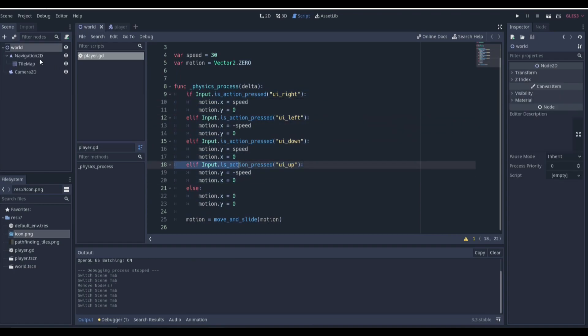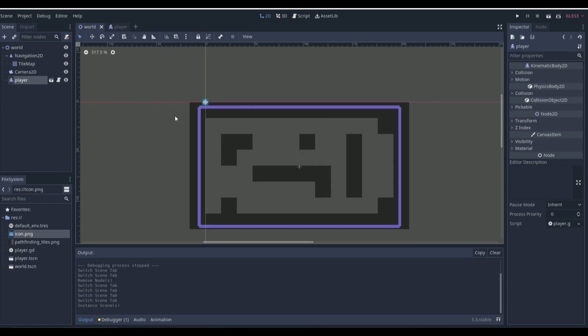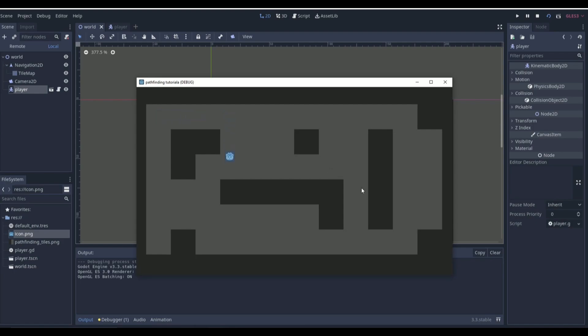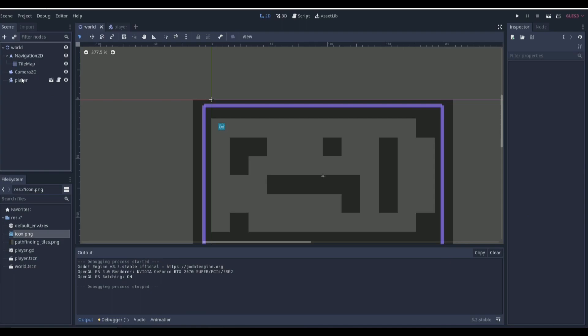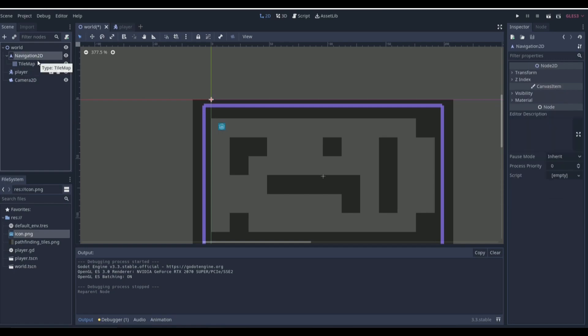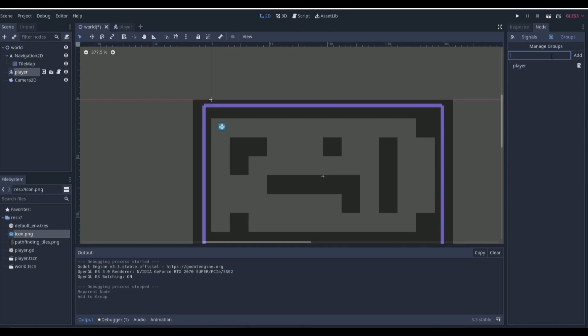If we go to our world and instance the player scene, we can bring the player right here and play the game — now we have a working player. The walls stop us as they're supposed to, but we are missing our enemy. Before we create the enemy, we need some groups so we can access the player and the Navigation2D from our enemy script. We go to the player node, then Groups, and add a 'player' group. For the Navigation2D we add a 'nav' group.